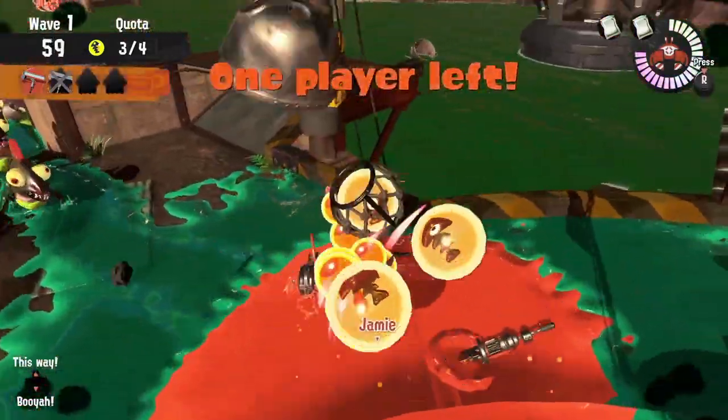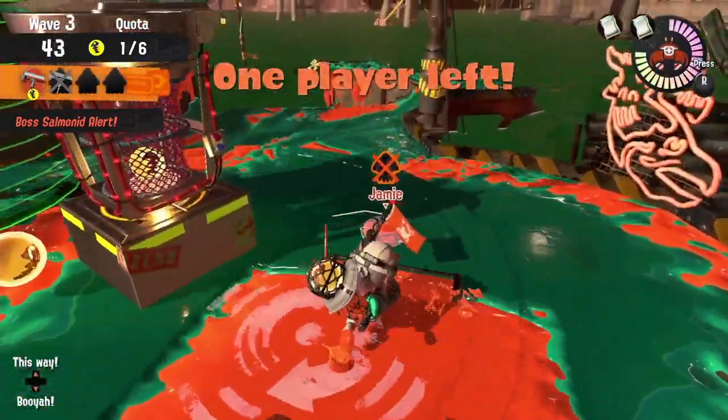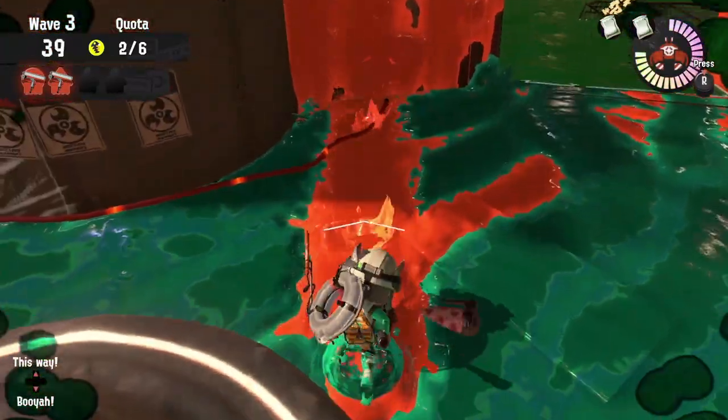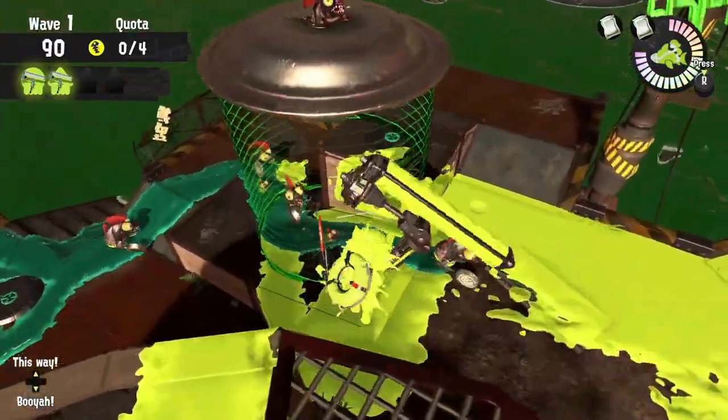Also, right when Drizzlers are taken off, you can get some of that roller damage on them. Any way that you can apply that 400 damage with the roll will help splat almost anything that you come across. Just always make sure that you're topping yourself all the way back up to full.